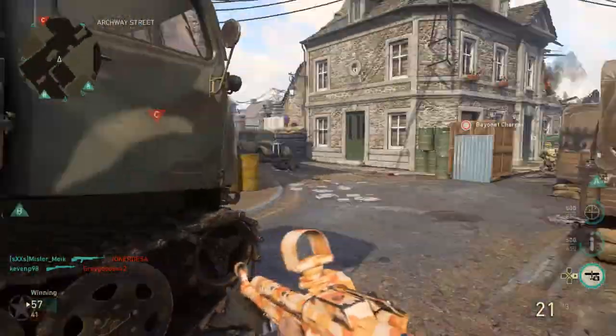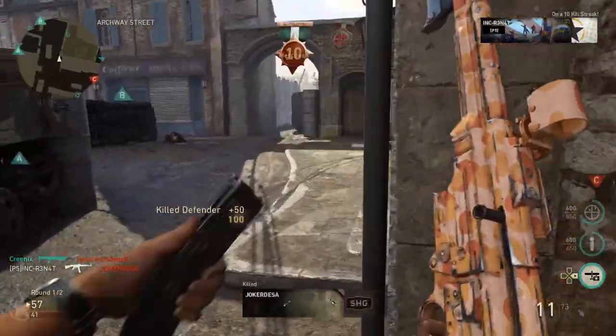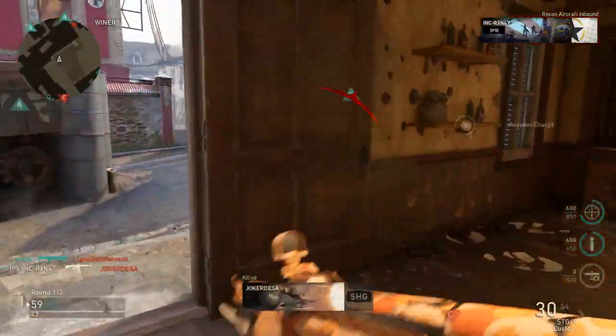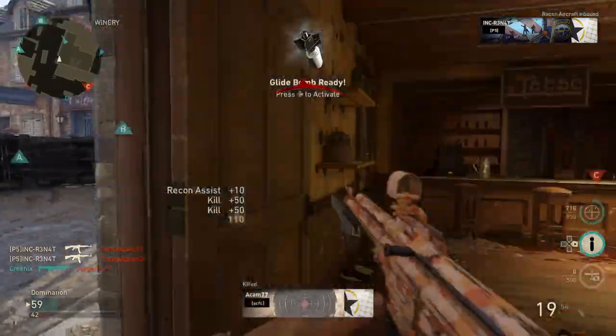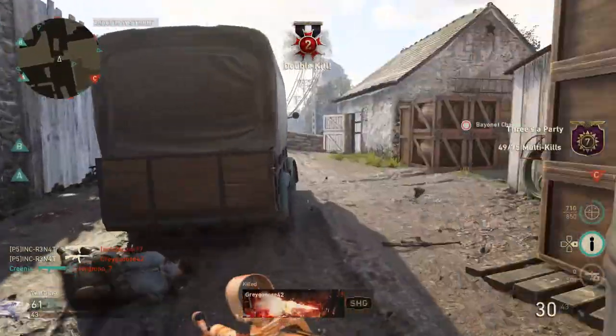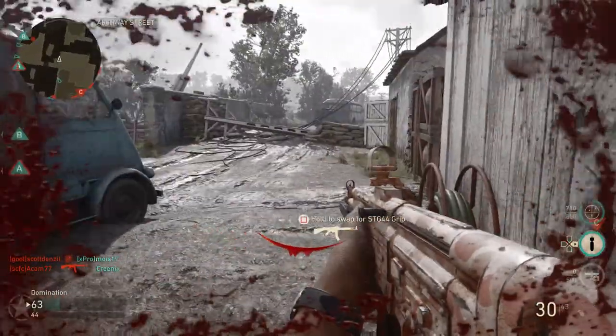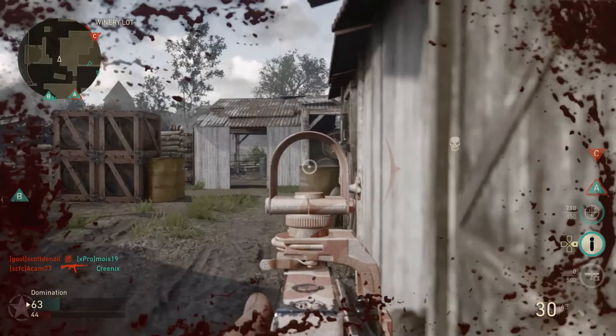It works extremely well in close quarters too, and you take down people easily. There's no problem taking down people — you win every gunfight with this, almost. You'll probably lose a couple if they get the shot on you first. But this gun is just amazing. Hip-firing with it is also amazing because it has a really good hip-fire accuracy without needing advanced rifling or anything like that.